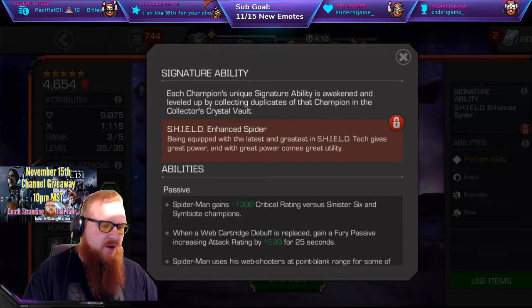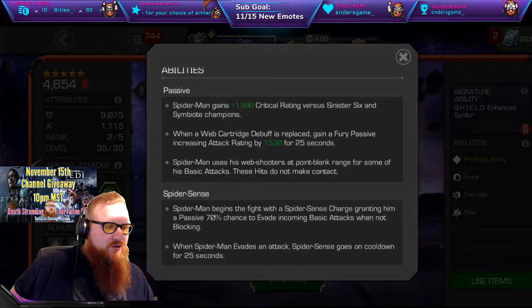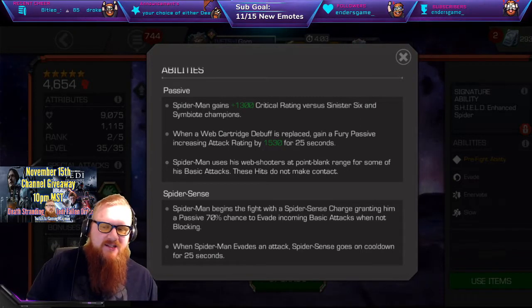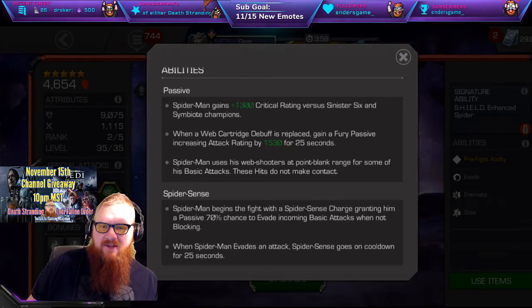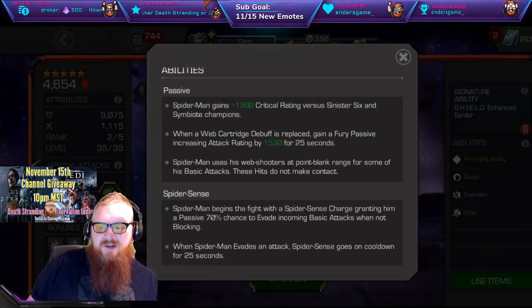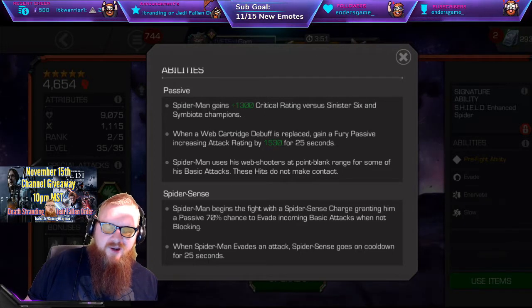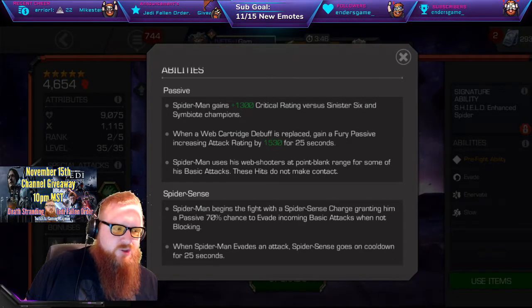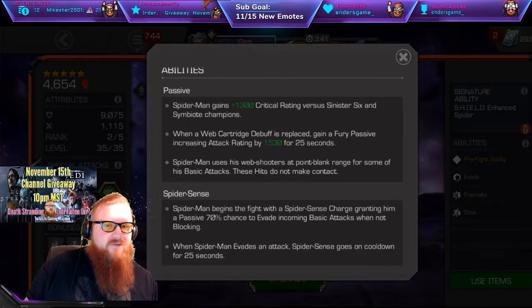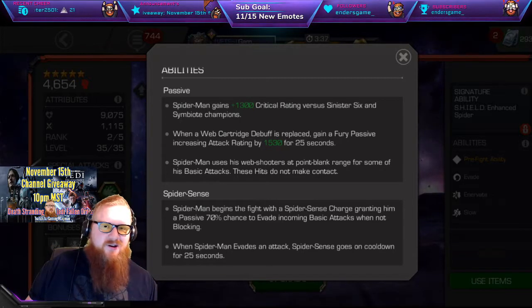Spider-Man, under the passives, is going to get a 1,300 critical rating versus Sinister Six and Symbiote Champions. There are actually 7 of those in this game: Dr. Ock, Electro, Green Goblin, Norman Osborn as Iron Patriot, Mysterio, Rhino, and Vulture — as well as the Symbiote Champions, which are pretty easily identified by the Venom or Carnage suits on the various characters.